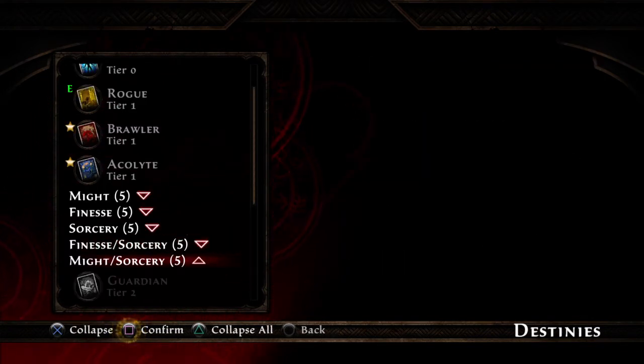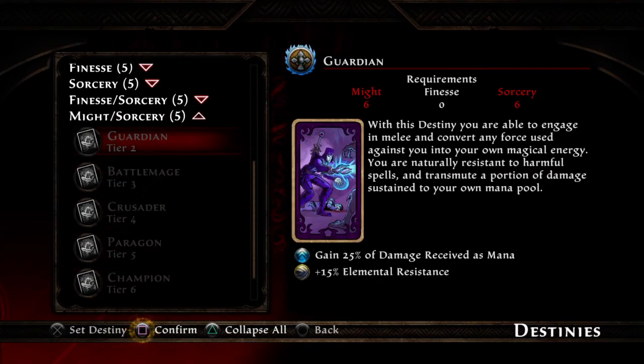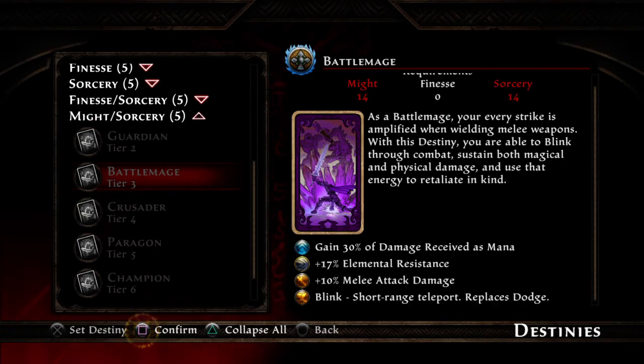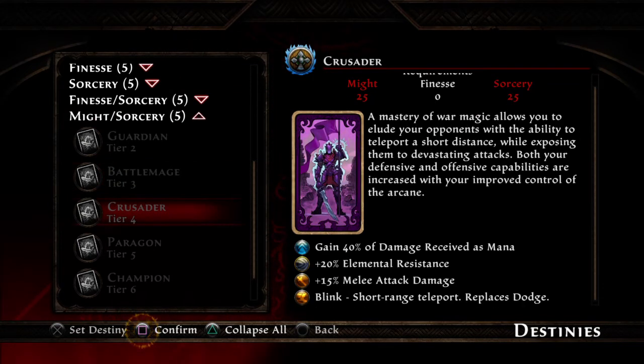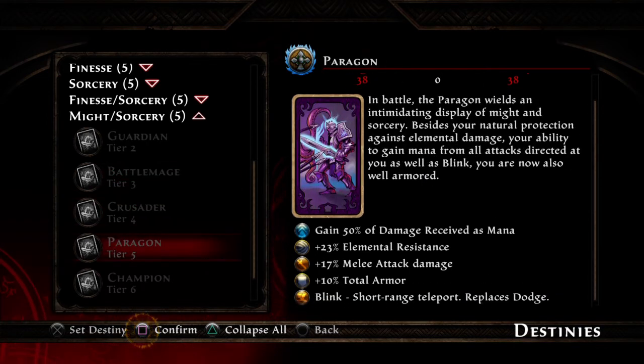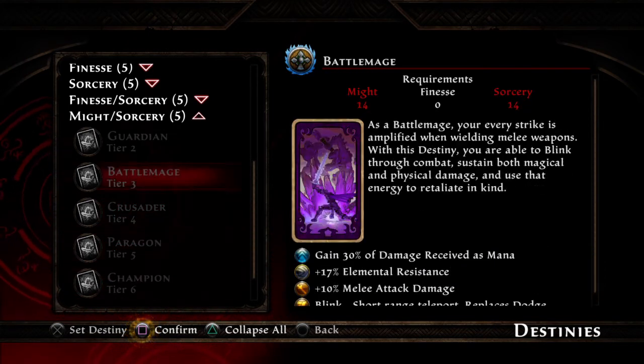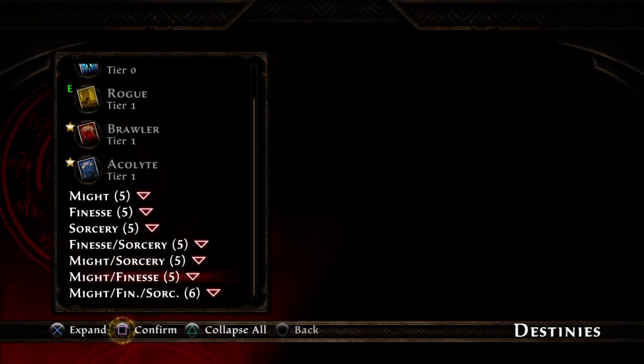Might-Sorcery combines your red and blue cards into purple ones — you can be a Guardian, a Battle Mage. They also get Blink because it's magical, but now you get elemental resistances, gain 40% damage received as mana, and you have to put points in both Might and Sorcery at the top. This one gives you total armor, which helps with your health, and you eventually get Champion.